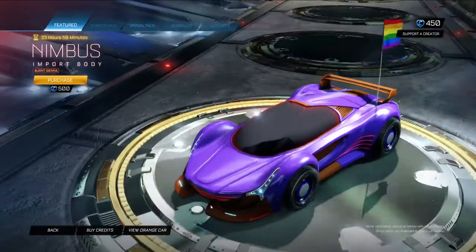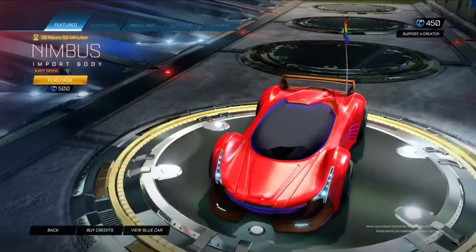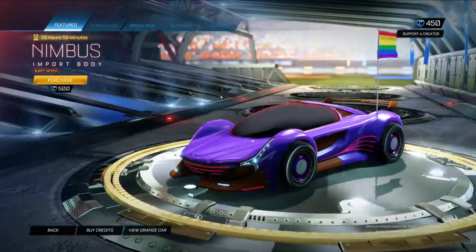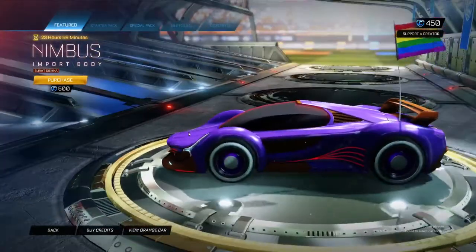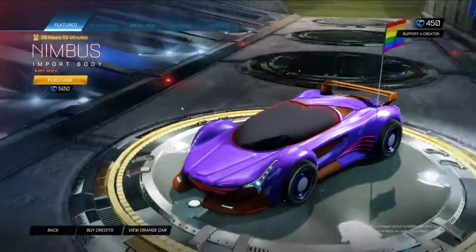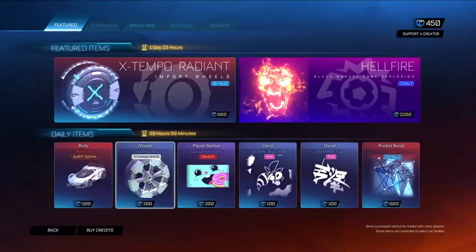We have the Nimbus body in Burnt Sienna. There are some nice highlights in the brownish-orange color. Pretty cool. If you don't have the Nimbus already, very nice pick.